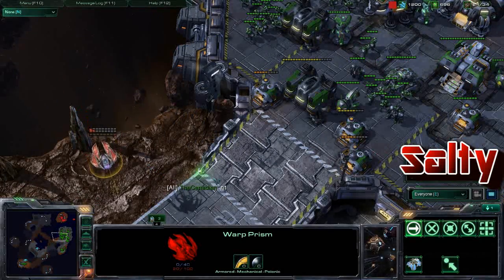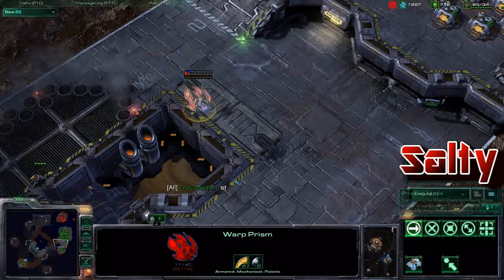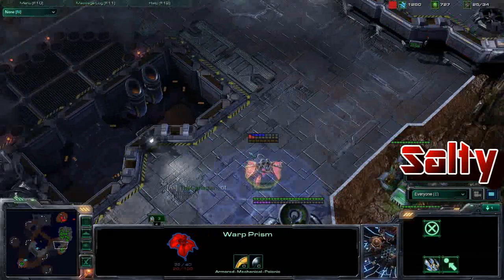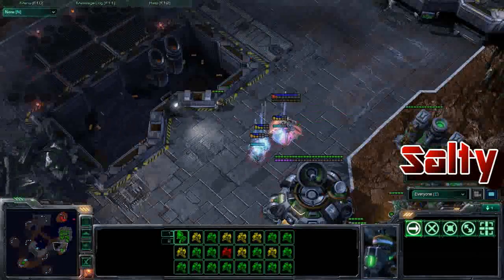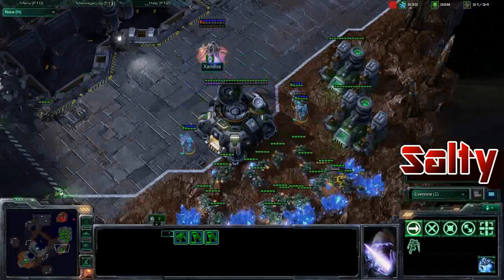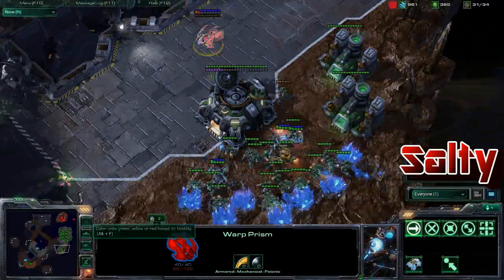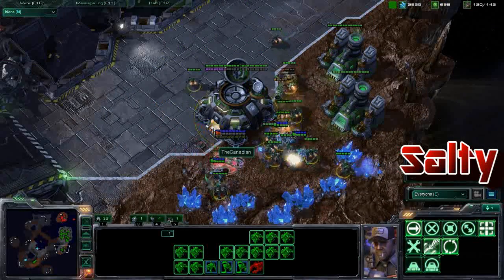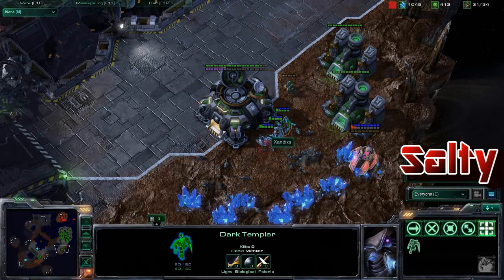This warp prism is doing a lot of scouting. Looks like Xandix is probably going to phase and try to get some dark templars warped in — oh, he might actually get it off with the main army distracted down here. Yeah, he does have three dark templars being warped in and no army to speak of to counter this. I would really get this warp prism out of here as quickly as possible, but these guys are going to do a huge amount of damage. Those SCVs are getting out of there very late.